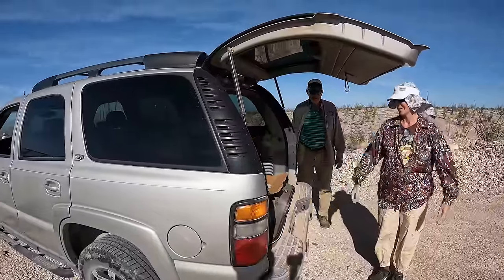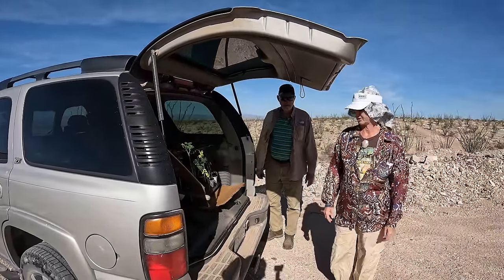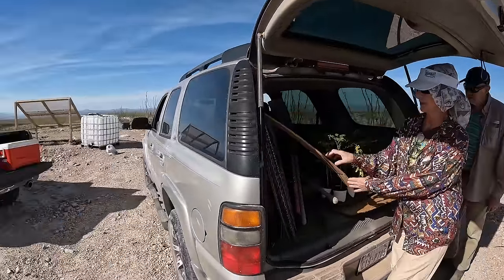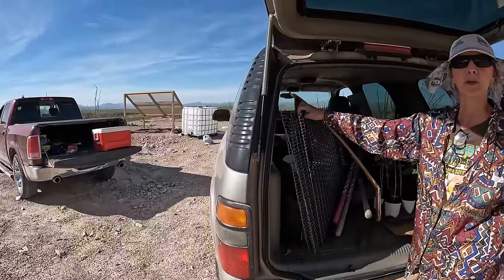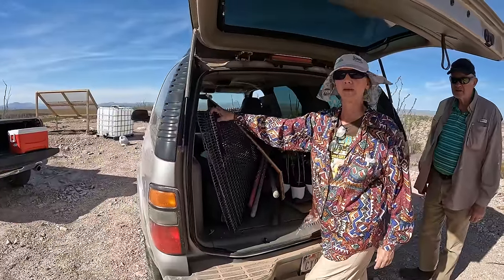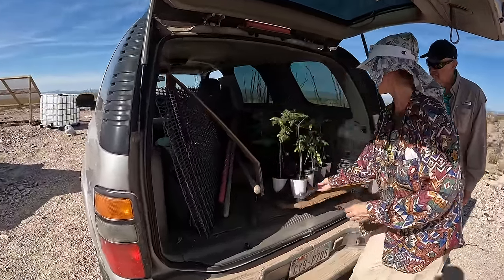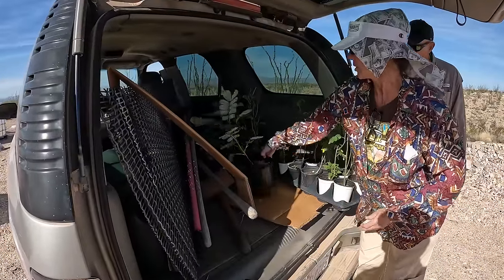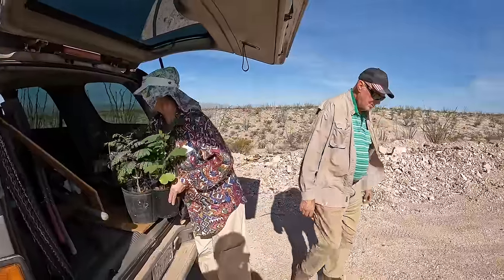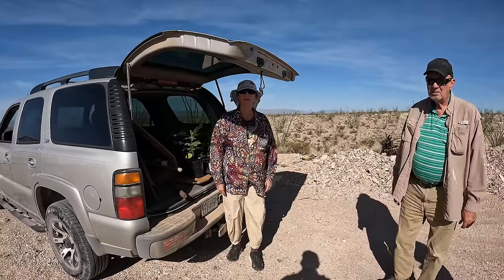You look like you're dressed for the desert — 90s silk vintage shirt. I brought these panels because it's what I had; I thought it'd be strong to put around the plants to help keep the animals out. I also brought some Moringa, Candlestick Cassia, Prior to Barbados, and Mexican Petunia. Let's see where you want to plant — let me take you on a tour.